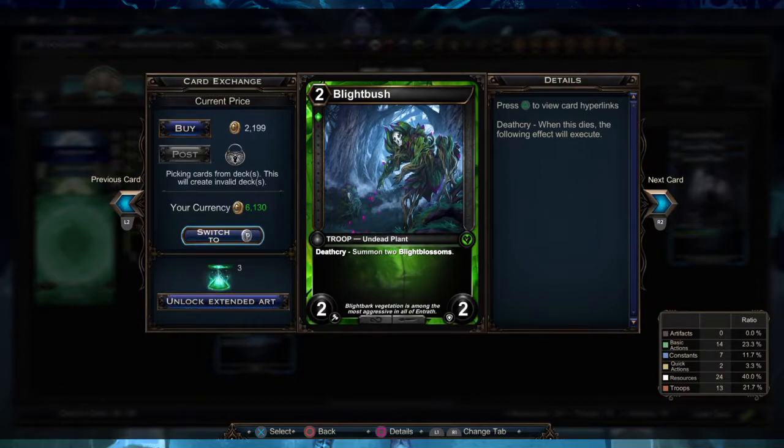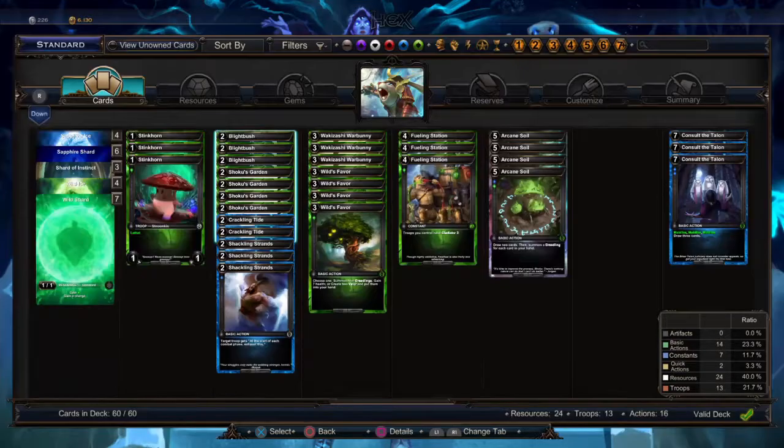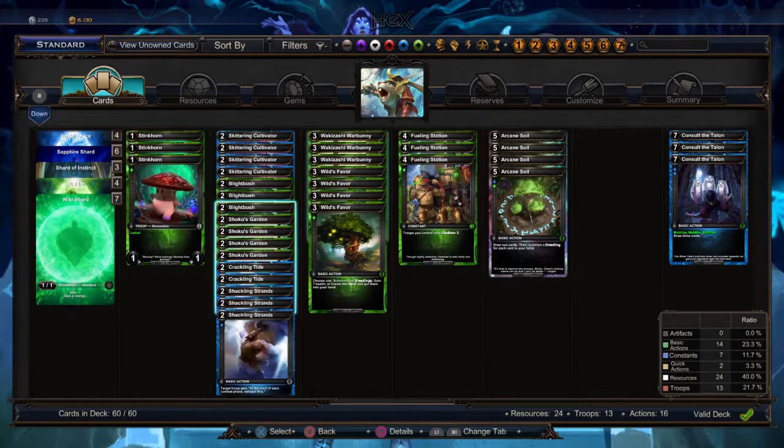There's three Blight Bush. I also use these as blockers early on and as a kind of anti-removal since it replaces itself with two 1/1s. And then we have the three Wakasashi War Bunnies.